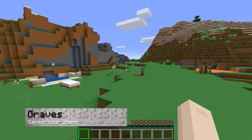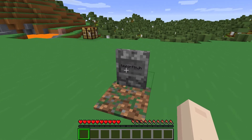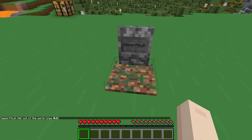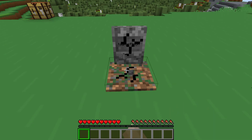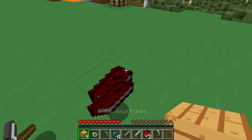Graves are a popular feature that make your untimely death a little more interesting. Whenever you die, a grave will be placed at the location where your tragic accident occurred and you no longer have to make a mad dash to get your items before they despawn. Once you make your way back, you can right click on the grave and get all of your items.